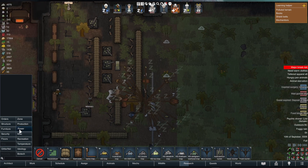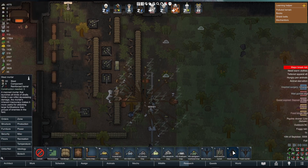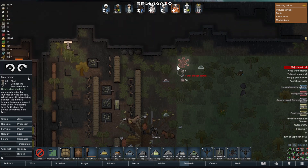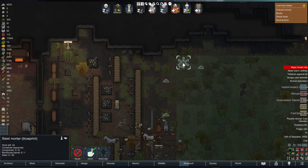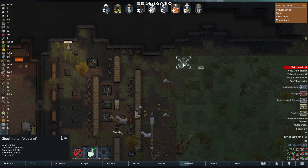We're going to go to Architect on the left and then go down to Security. We're going to choose, for example, a steel mortar and place one here. It's going to need the reinforced barrel, 50 steel, and six components.